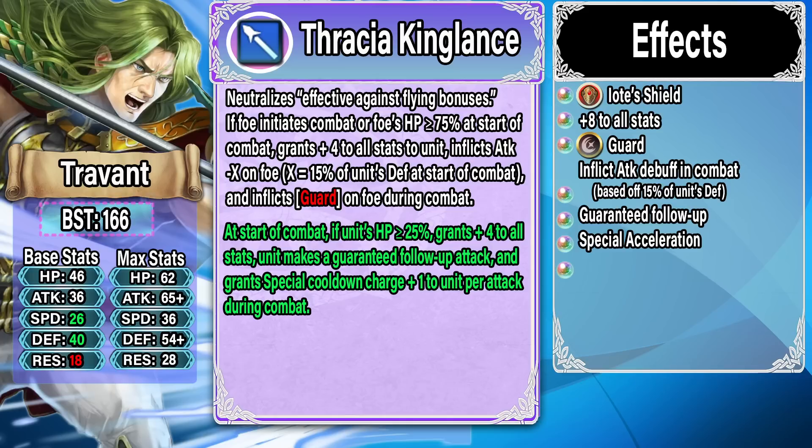In the refine: at start of combat if his HP is greater than or equal to 25, he gets another round of plus four to all stats — so plus eight total — a guaranteed follow-up attack, and special cooldown charge plus one per attack during combat. This is really good overall. He gets plus 8 to all stats for damage and survivability, Guard to shut down specials, and special acceleration himself — allowing him to proc a two-cooldown special on retaliation, or even a bigger cooldown special like Ignis with the guaranteed follow-up.